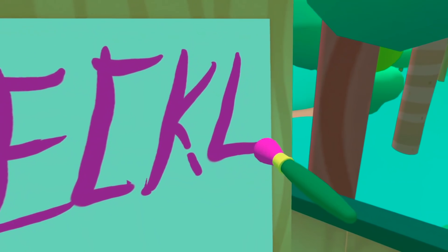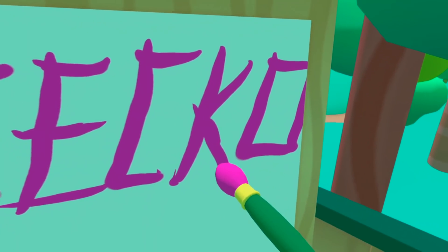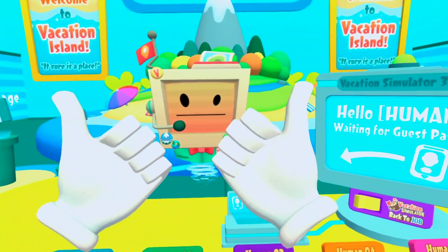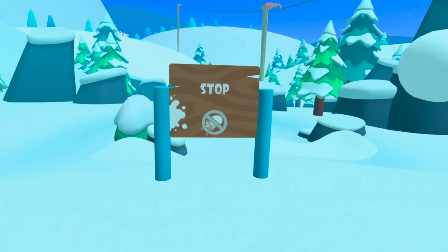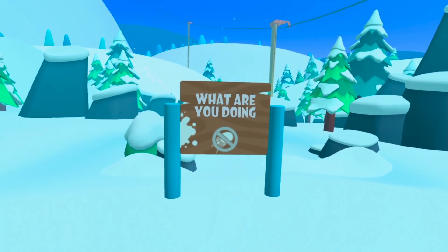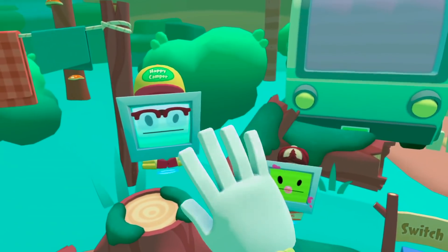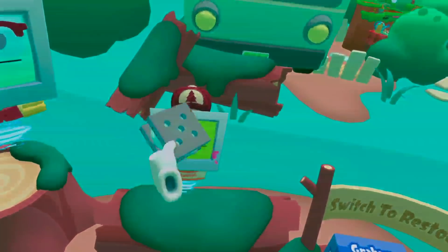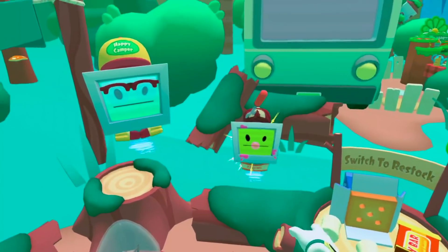Another classic getting the big update, not only for the refresh rate but hand tracking as well. Job Simulator and Vacation Simulator have never looked better with this 90Hz update. On top of getting a clear resolution and bright color palette, you also get a buttery smooth visual experience. If you haven't tried Vacation Simulator yet, I would highly recommend you do so to try out the hand tracking and 90Hz combined into this one signature game.